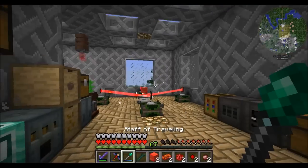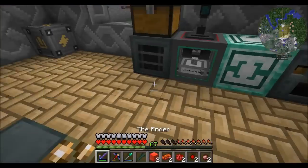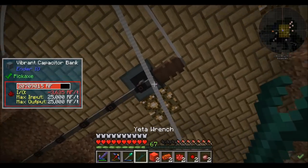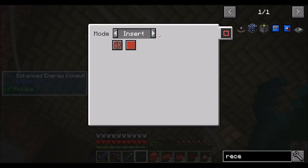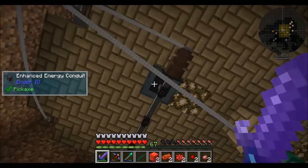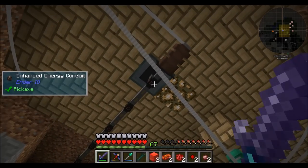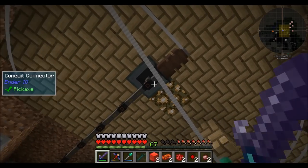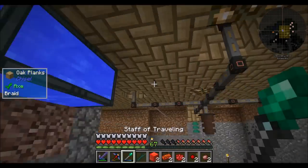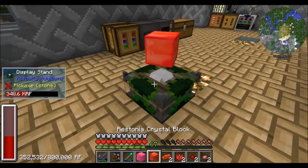So I think I might have fixed my power problem. We're now draining 3,000 RF per tick. What I did was I configured the east to be insert power. What was happening was the wire connector was trying to both give power to the network and back to the vibrant capacitor — sending power both directions. Ender IO conduits are built to handle that well, but HV wire connectors are not. By making sure we were giving power to this connecting point, it seems to be behaving a lot better. Sweet — I think that's fixed.